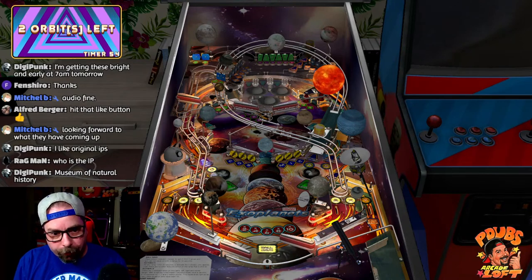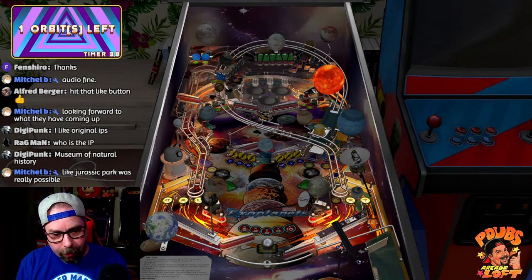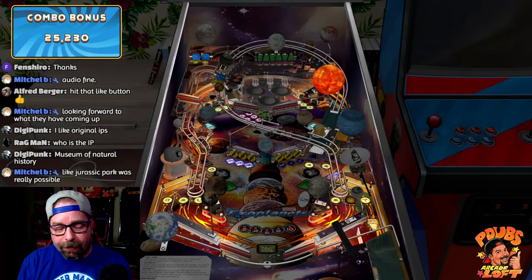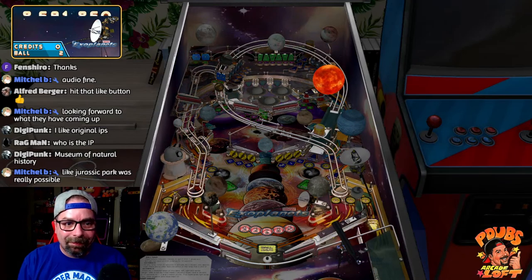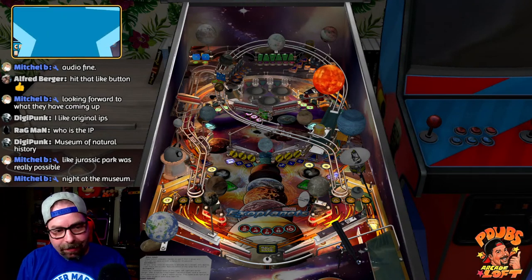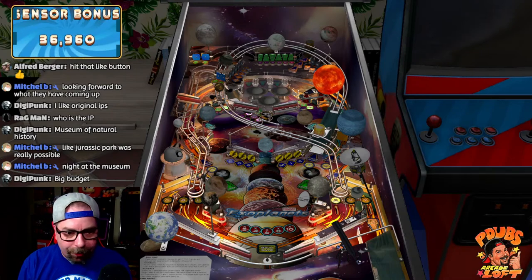We just played the Dinosaur table for a couple minutes — I'm just giving these a quick run. What's funny is the Natural History Museum is actually the museum from the Ben Stiller movie Night at the Museum. So if anyone wants to tie these games to a movie IP, there's your loophole. This one is a bit of a ball drainer — you gotta nudge every time it's coming down the middle.